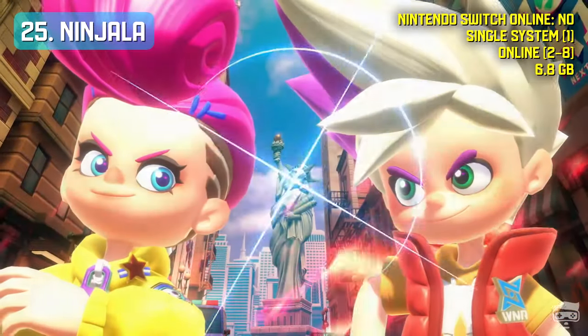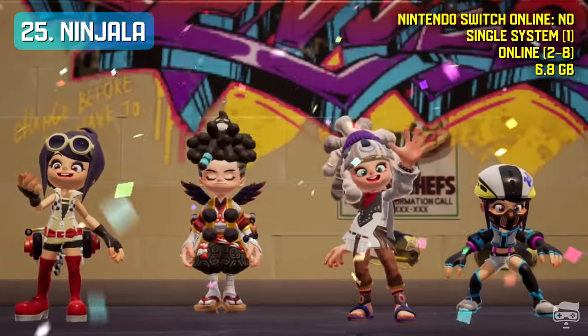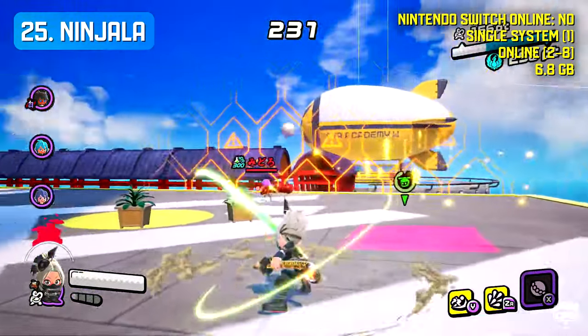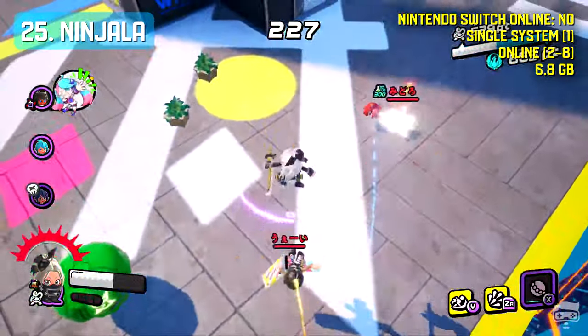Ninjala is an online action battle game featuring ninjas and gum. Use ninja gum to blow bubbles that can be tossed at your foes, carve assaults of weapons and dash across stages. The appearance and variety of your weapon will vary depending on the type of ninja gum you use.